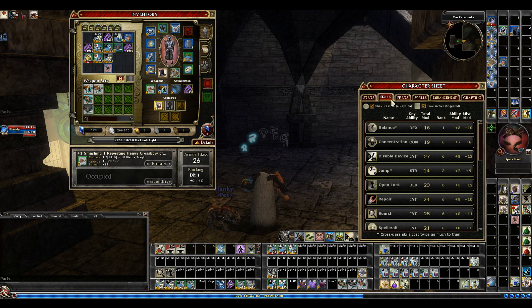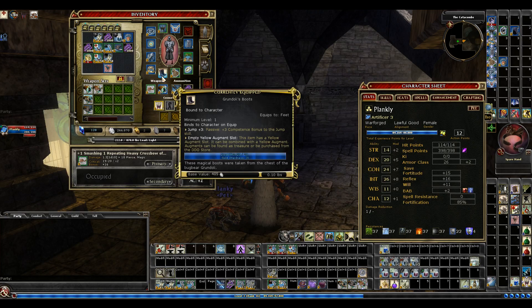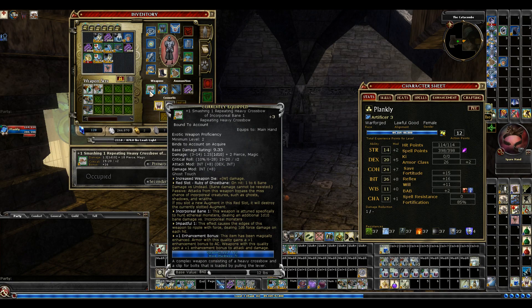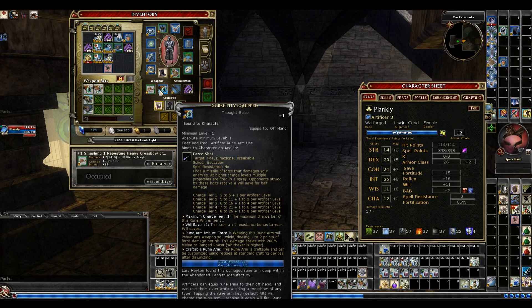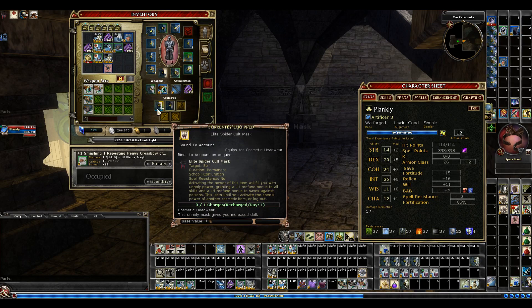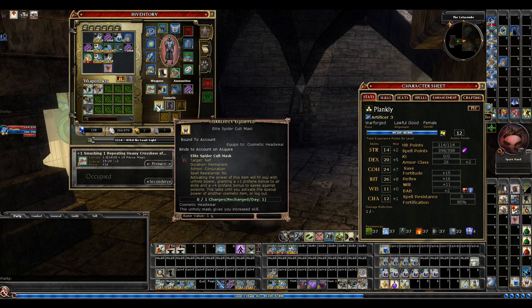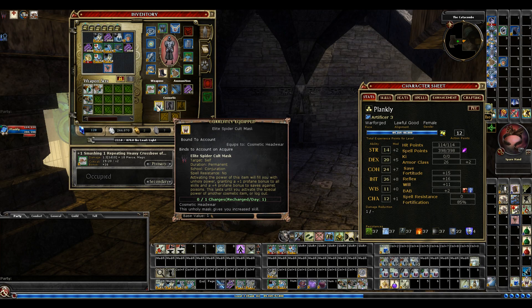Charisma — I was just using that. It gave me a modifier for UMD. This is a pretty nice weapon, I like it. And then the spider cult mask, which I still have not done the ritual on it. I will do that on the spider cult mask because that's something I know I'm going to always hang onto, because of the additional bonus to all skills and the save against poison. Plus 4.